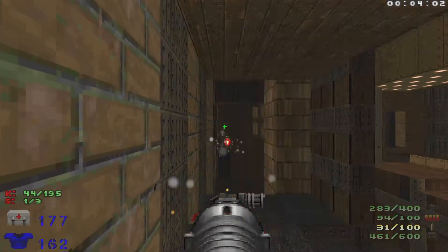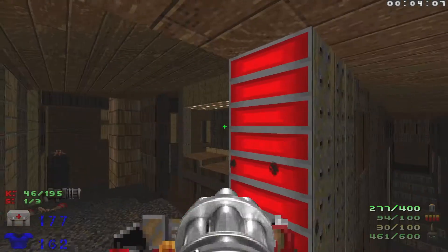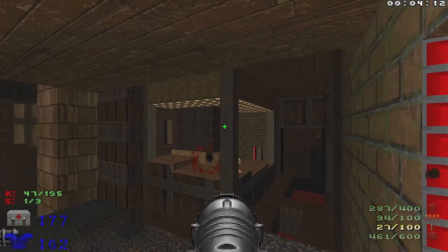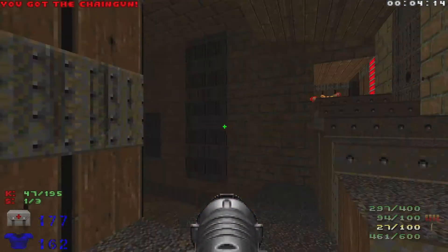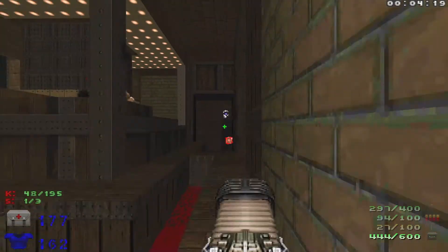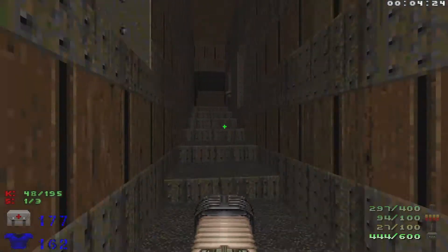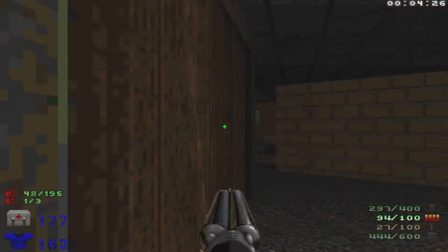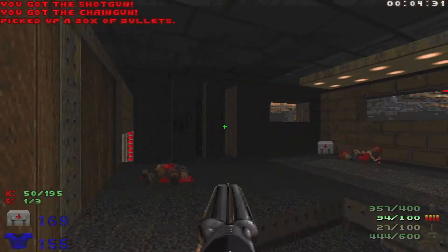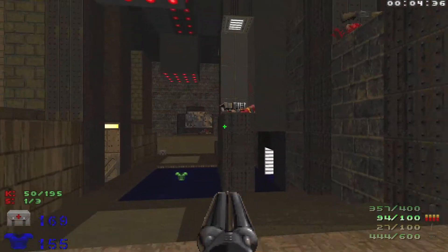Let's take out that revenant down there, take out the shotgunner down below, then head down to take out this revenant. I'm going to head back up and drop down, take out the chaingunner and the shotgunner, and then hit this switch to open up back to the beginning of the level.